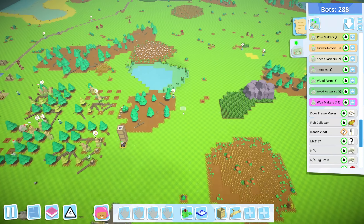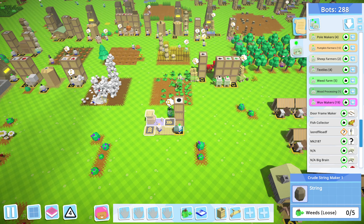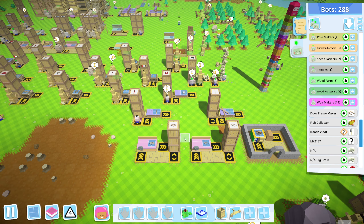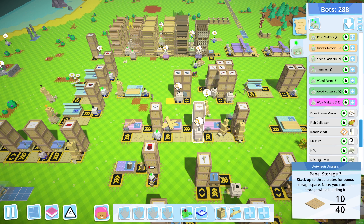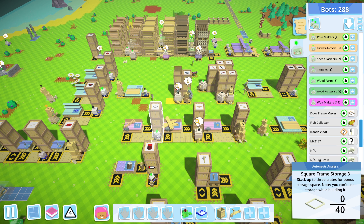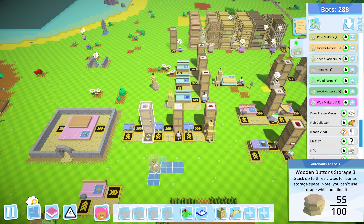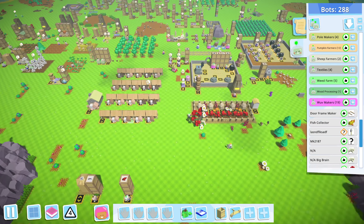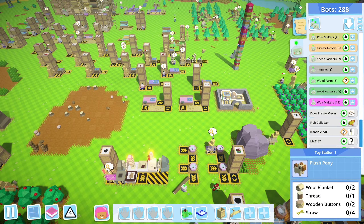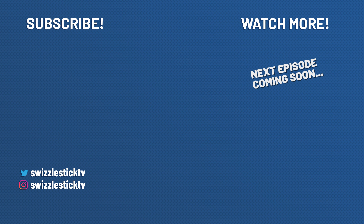That's a good stopping point. Today we unlocked tier four colonists, got the stone cottage built, got the toy station built, and have window frames and door frames being produced in mass - though we only have twelve and eight so far. Next episode we'll work on getting these plush ponies made. Until then, take it easy everyone!